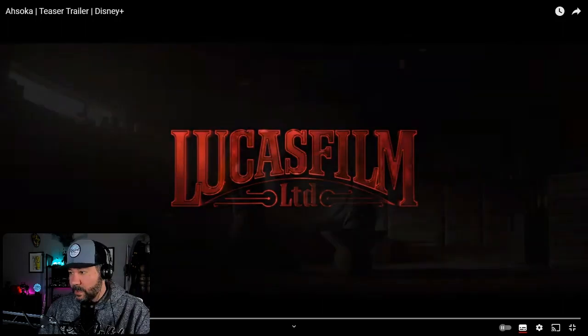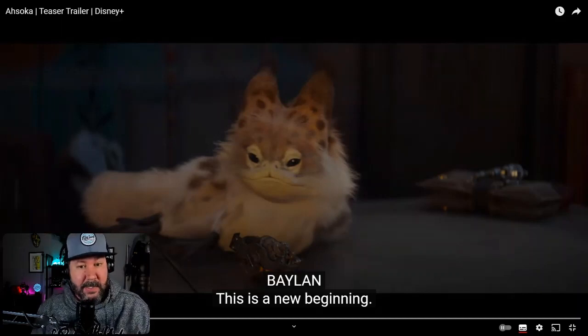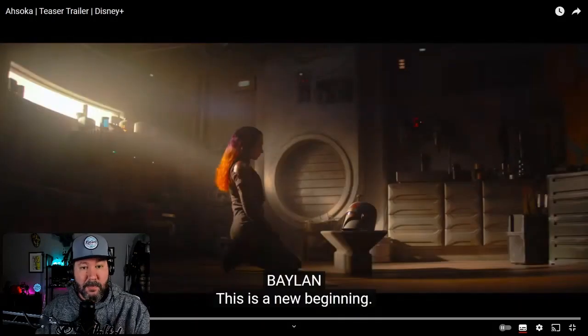It's interesting that they're going with the red Lucasfilm logo — this is a new beginning. Right off the bat, this here is a Loth-cat. Loth-cats are known to only come from the planet Lothal, which is the planet where we find Ezra Bridger at the beginning of Star Wars Rebels. And here you see someone looking at her helmet — that's Sabine Wren from Star Wars Rebels.